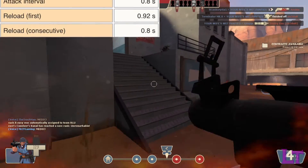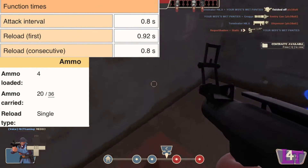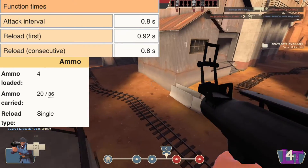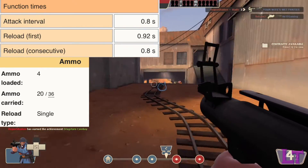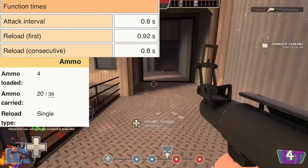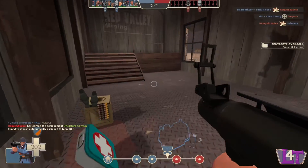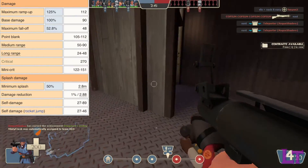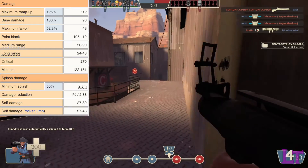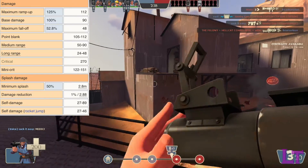The weapon fires 1.25 times per second and has 4 rockets per clip before needing to reload, which takes 0.92 seconds for the first rocket and 0.8 seconds for every consecutive rocket you have to reload. Up to 20 rockets are carried in reserve. Each rocket fired has a base damage of 90, with splash damage scaling to a minimum of 50% depending on how far the rocket lands from the victim, within a generous radius.